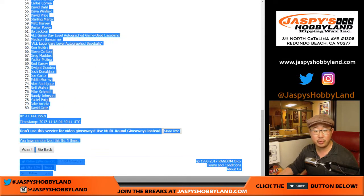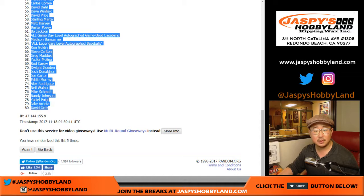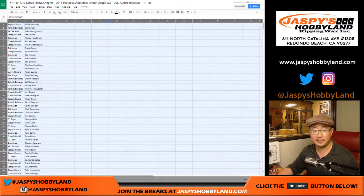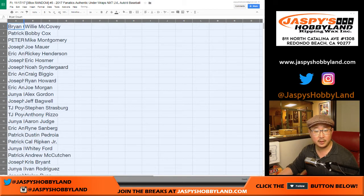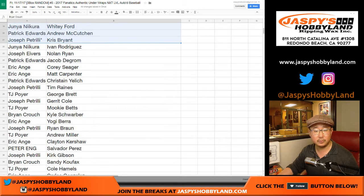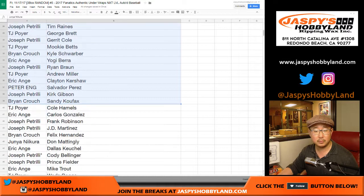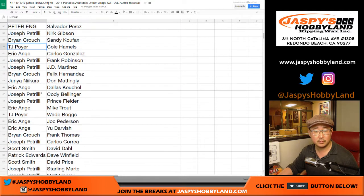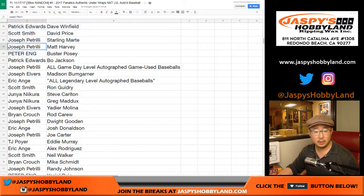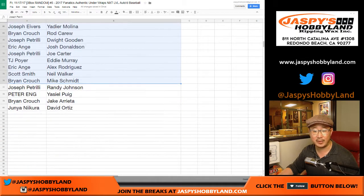I'll show you the list without alphabetizing, and then I'll alphabetize by your first name so you can kind of keep track of everything. Joe P, you got the all-game-used baseball category, and EA, you got the Legendary Level Baseball category.